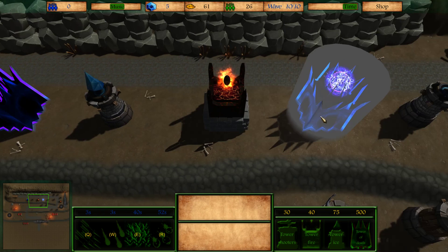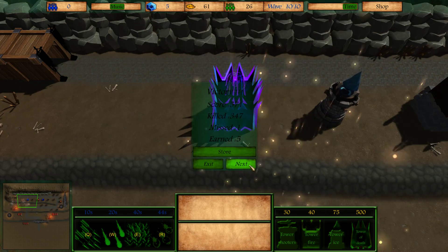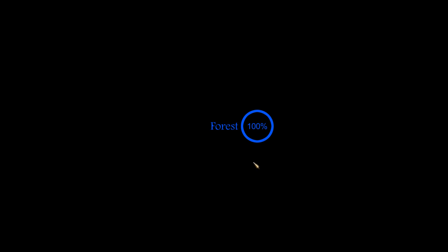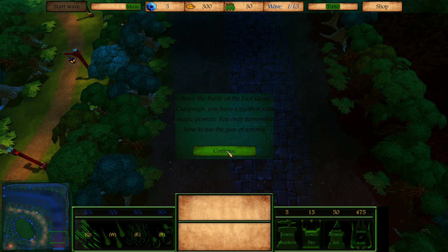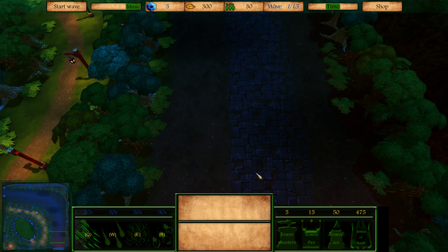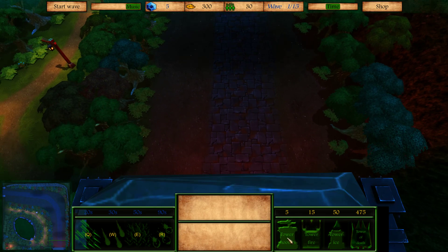Let's put another tower of death right there. Try what's next — the forest area? Does my money not carry over? Since the battle of the last great campaign, you have forgotten your battery powers. You only remember how to use guns and bows of arrows. Well, that kind of sucks.